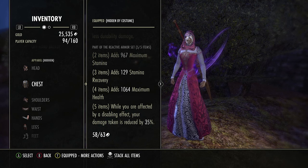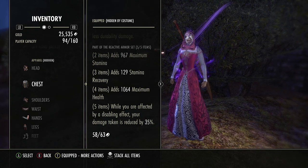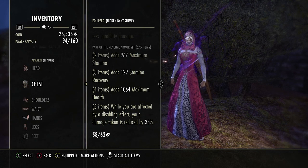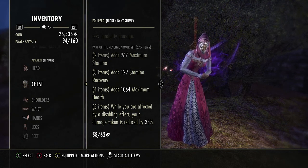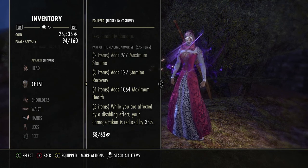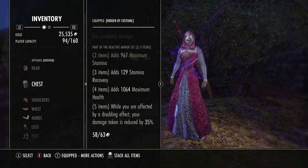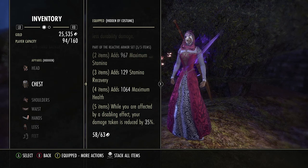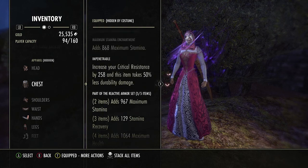Same thing with anybody that CCs you. Say you get launched into the air by a stamina warden and they have a Subterranean Assault loaded and it hits you while you're CC'd flying through the air — it's 35% reduced damage on the Subterranean Assault and anything after until you CC break the dizzy swing. So this is a very, very good set, especially for battlegrounds I'm finding.